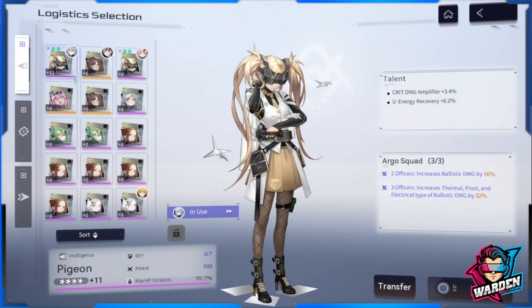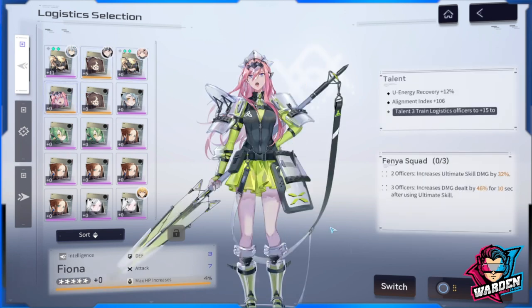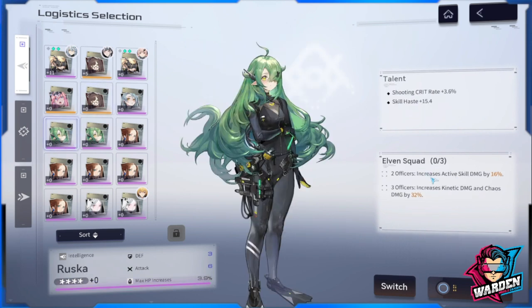Let's go over the typical bonuses you might receive. Ballistic damage is your gun damage without elemental damage. Thermal ballistic damage pertains to elemental damage added onto your bullet damage — it is still classed as ballistic damage. Standard skill damage, ultimate skill damage, and active skill damage are also bonus types you'll see here.